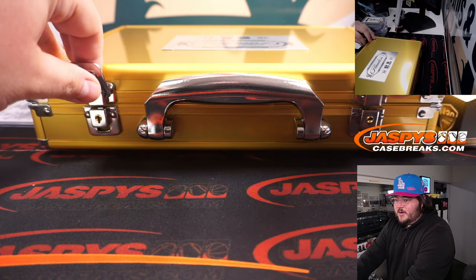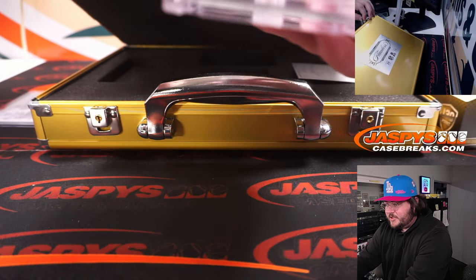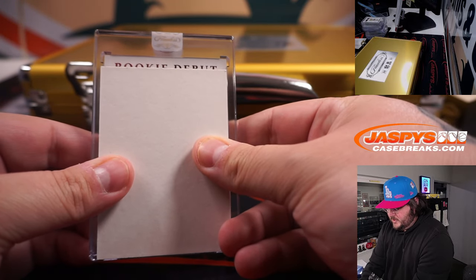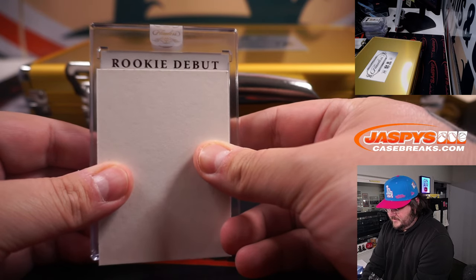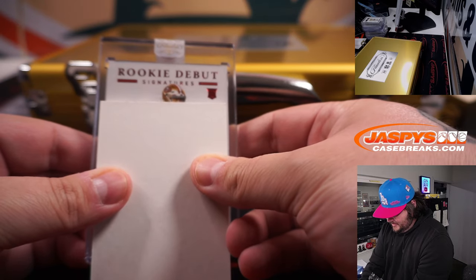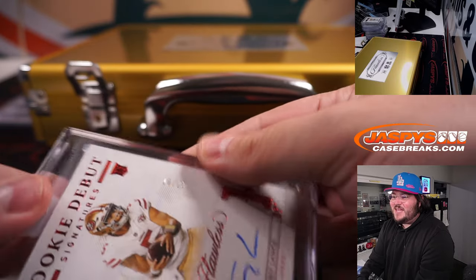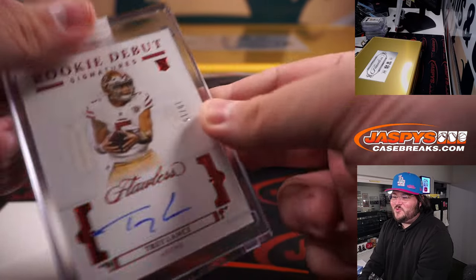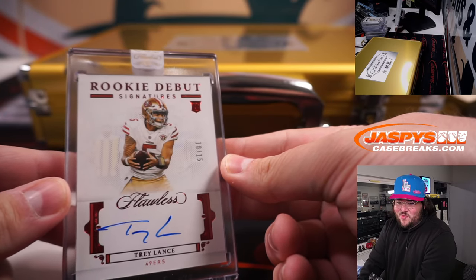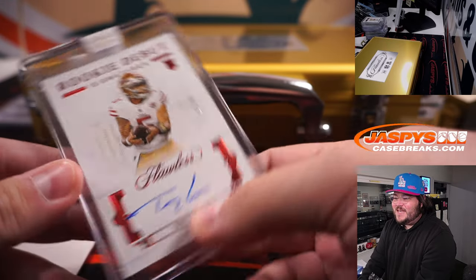And our last one, everyone — good luck. Thanks again for getting this break filled out, it's been a bunch of fun, it's been a banger too. Rookie Debut Signatures — same helmet. 10 of 15, congrats — Trey Lance Rookie Auto. Back to back to end it — Jay Grags with the Kittle Ruby and the Trey Lance Rookie Auto 10 of 15. Congrats everyone for hitting.